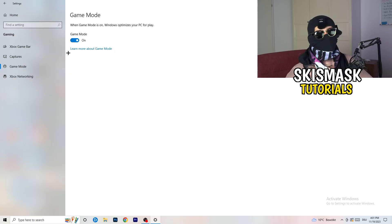Next, go to Game Mode on the left-hand side. This one you need to check for yourself. On my PC it works better with Game Mode on, but on some PCs it won't. Turn it on and test it, then turn it off and test it — stick with whichever option works better for you.